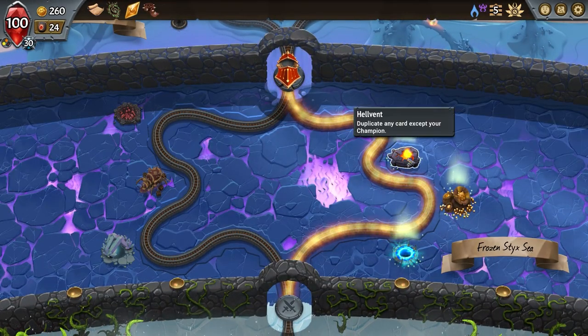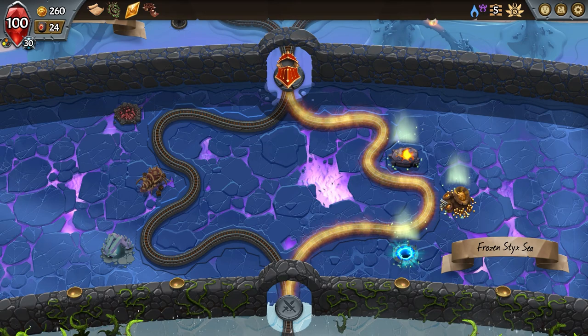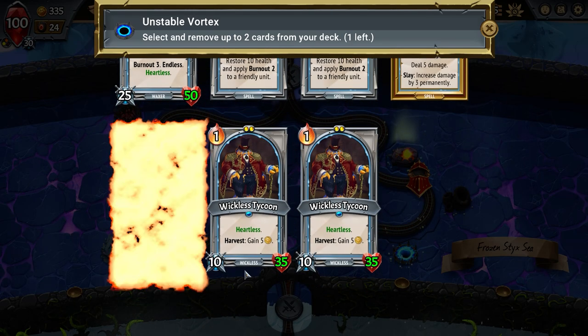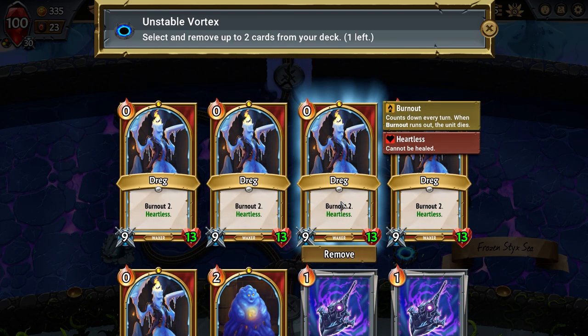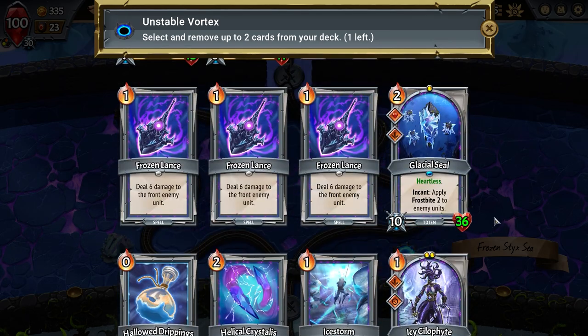Another duplicate a card and also forge some unit stuff. Let's stick with it and get rid of two more of these trained stewards. Now we can start getting rid of some dregs and give us more access to other cards. I'd much rather have access to any of these other cards.